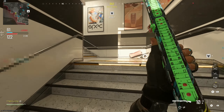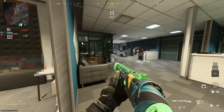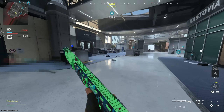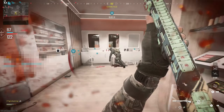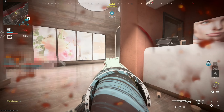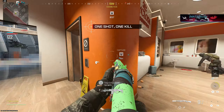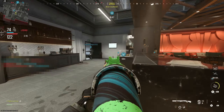Here we are on the map Departure, and this is actually my first time playing it. I had no idea what I was doing, but I thought why not play on a new map and unlock the forged camo on the shotguns. There it goes — that's one one-shot one-kill while aiming down sights. We needed four, so now we're down to only three.